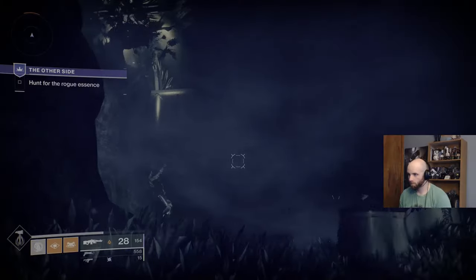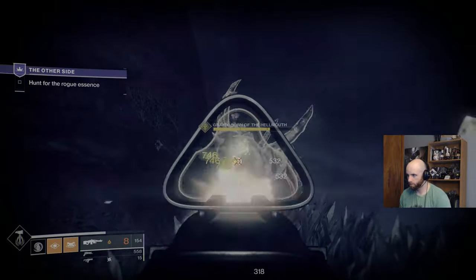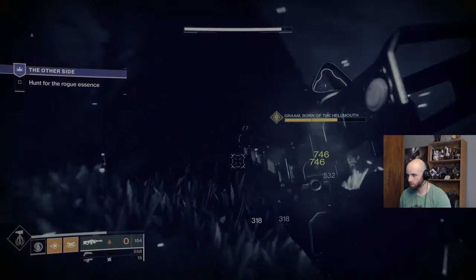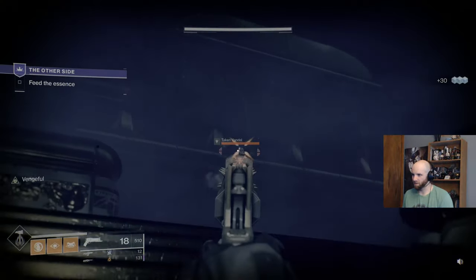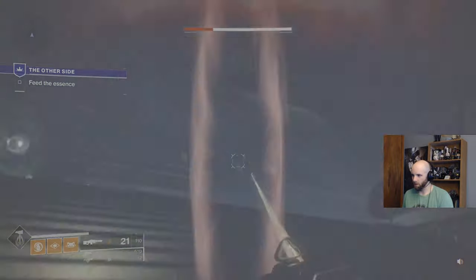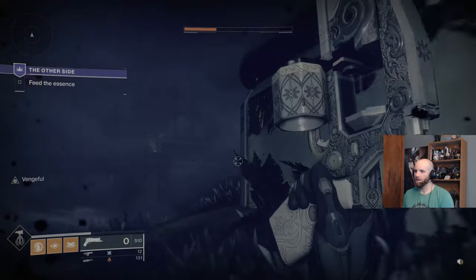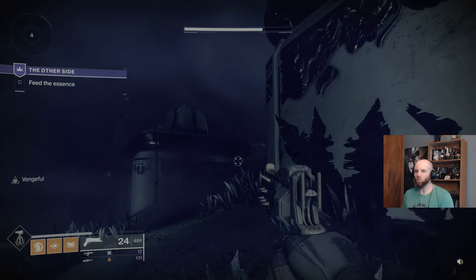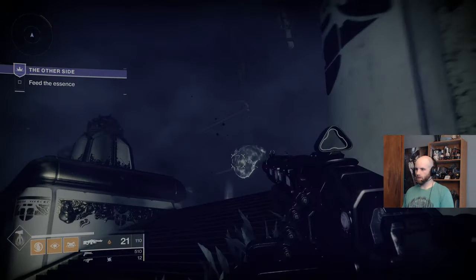Bungie just did a great job creating a visceral feel of what the Leviathan would be like in the Ascendant Realm. I also really love the lore implications this has. I'm not super well educated on what the Bad Juju exactly is, but I know it's related to Toland the Shattered, and I think this was a gun that he created. I know the normal lore folks like Bythe and Mylan and some others will probably be all over this in the coming days and weeks, and I'm really excited to hear their take. I really appreciated that Bungie tied some pretty meaningful lore into a character that has been a part of Destiny for quite a while.